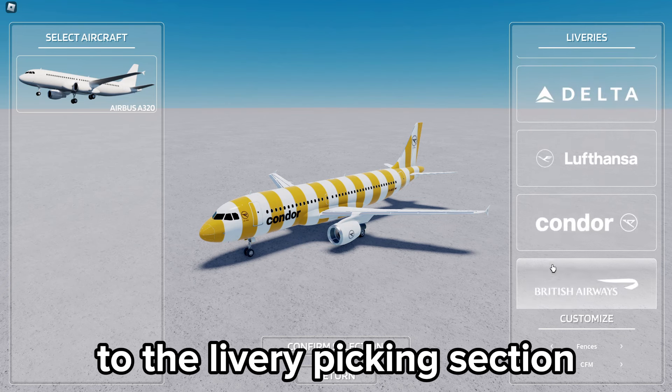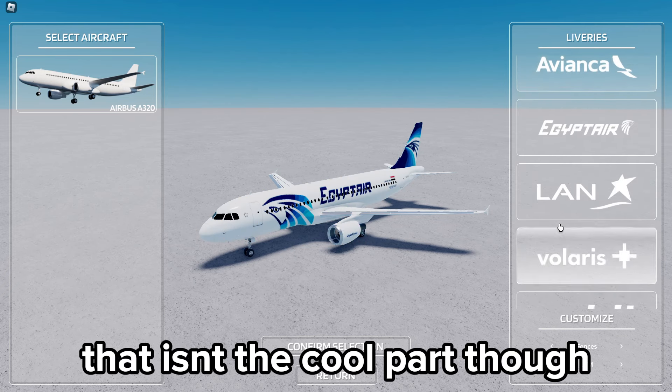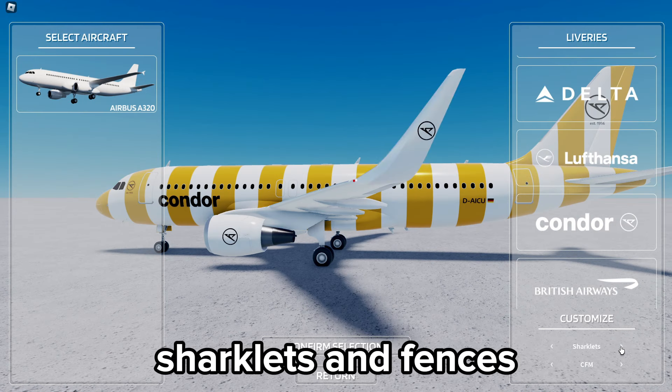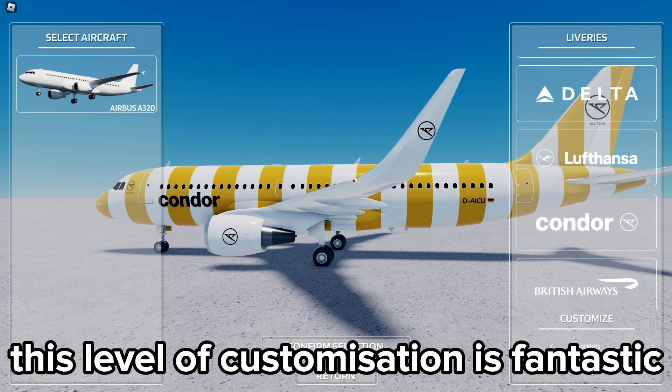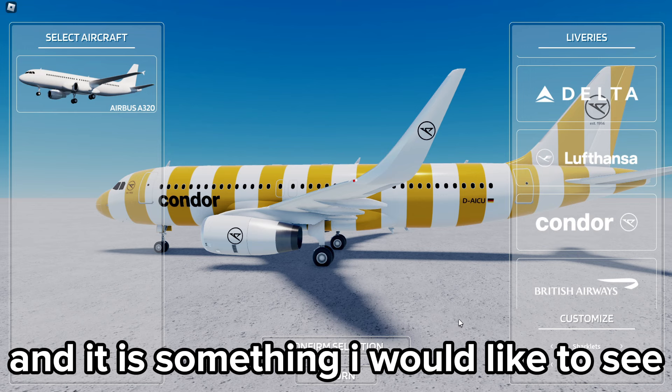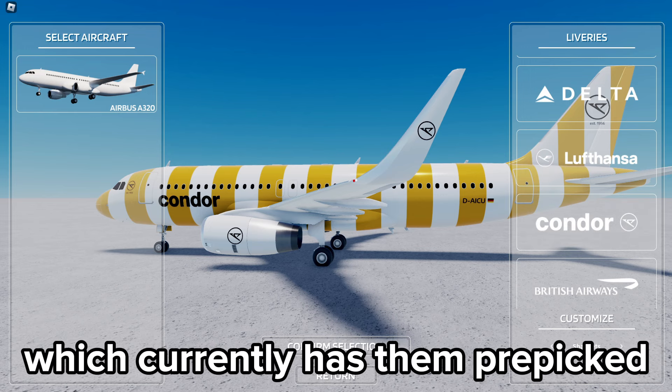Moving on to the livery picking section, there are 14 liveries — but that isn't the cool part. At the bottom you can pick between the CFM and IAE engines. This level of customisation is fantastic and it is something I would like to see in Project Flight, which currently has engines pre-picked for you.